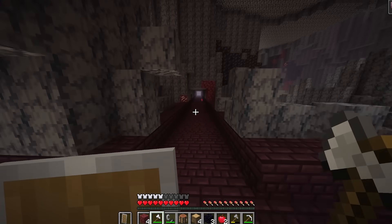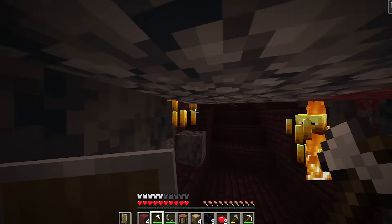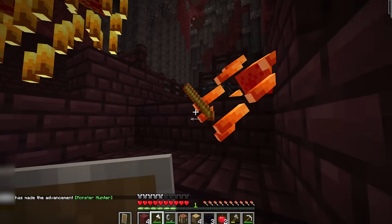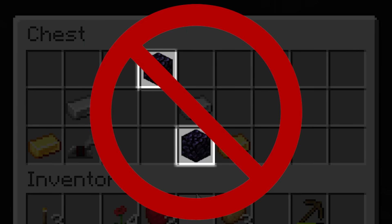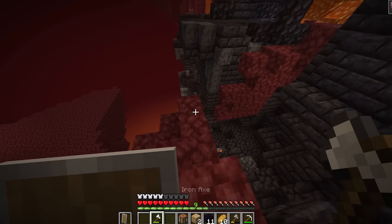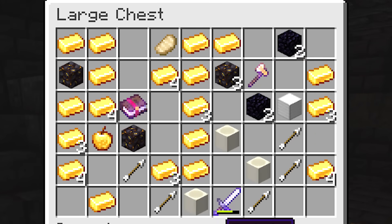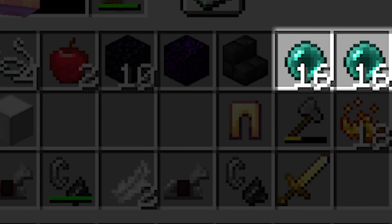He finds a fortress next, which he doesn't get the achievement for entering. And when he finds a spawner, there are a ton of blazes — way more than should naturally be there considering he just showed up. He gets all the blaze rods he needs and then finds a chest with obsidian, which just is not possible. He heads into a bastion next, where he finds a ridiculous amount of gold in some of the chests, which he trades with some piglins and ends up getting a lot of pearls — a pretty impossible amount.